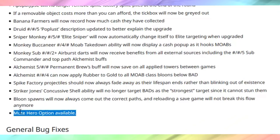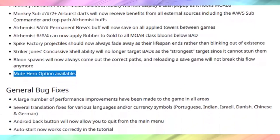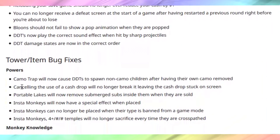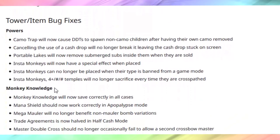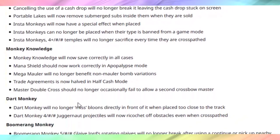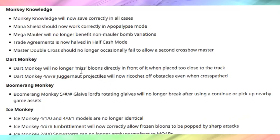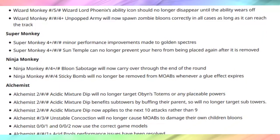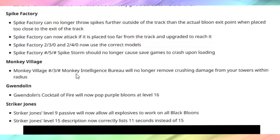Mute hero option is now available — I actually didn't see that. I'm not going to go through all the general bug fixes because they're bugs we just don't want in the game. Tower item and bug fixes, powers, monkey knowledge — same thing, we just want to know they're working properly. There are a lot of weird monkey knowledge issues, hopefully all fixed now. Then they go over all the extra things for the dart monkey, boomerang, ice, glue, mortar, monkey sub, monkey buccaneer, heli, wizard, super, ninja, alchemist, druid, banana farm, spike factory, monkey village, Gwendolyn, and Striker Jones — talking about all the different changes to make sure everything is working properly. Now everything should be working better.